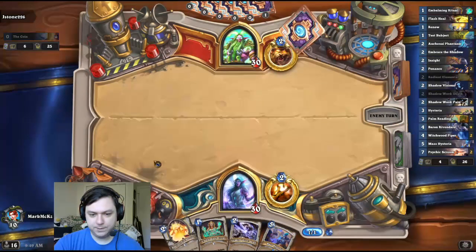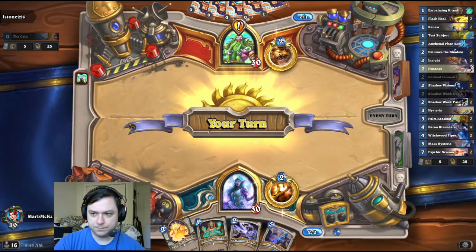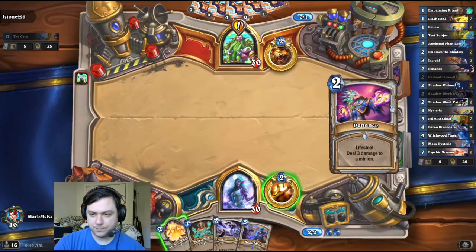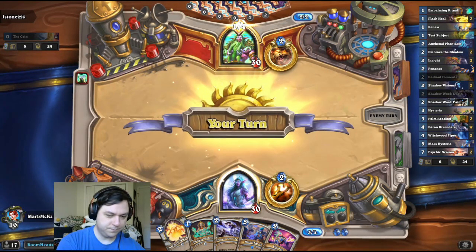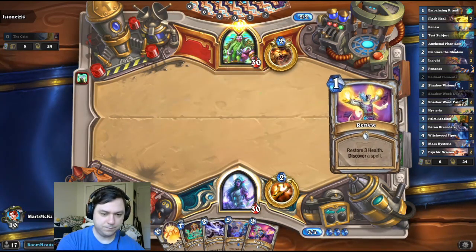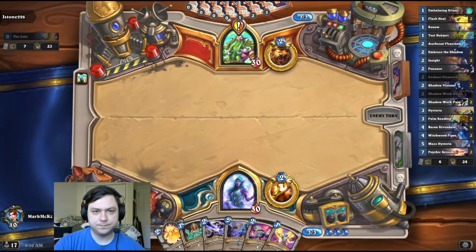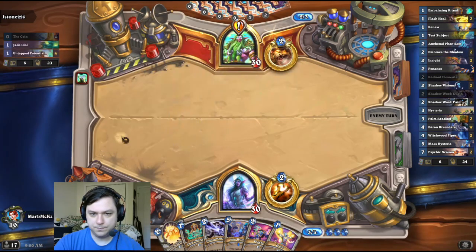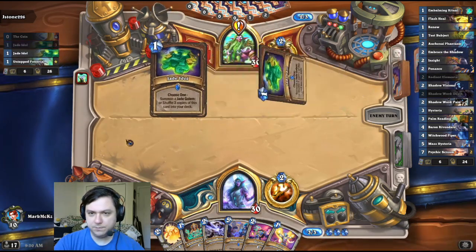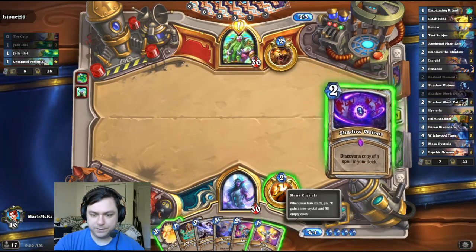Druid. Not the best hand in the world, but at least we have two combo pieces. West Druid, okay. Insight was pretty nice.